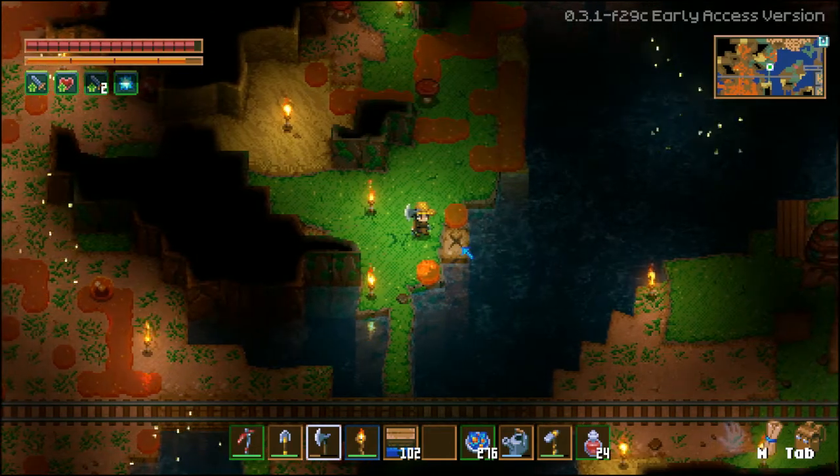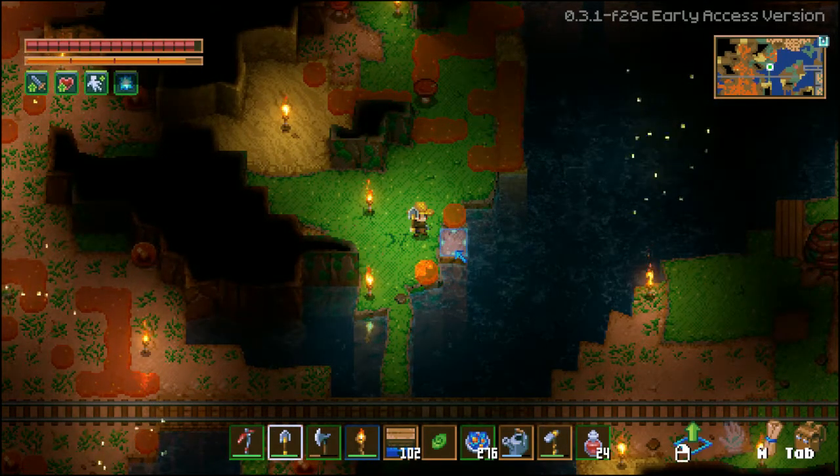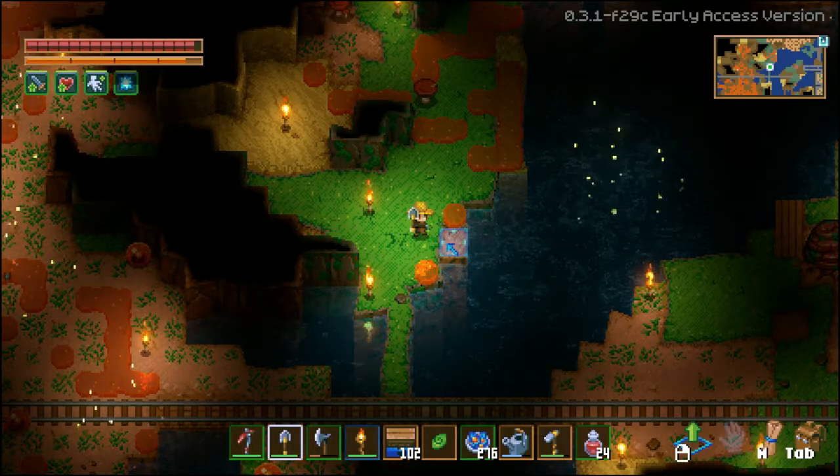If you find these little axes on the ground, use a shovel and right click it. They contain valuable items or sometimes seeds.